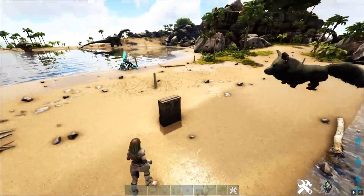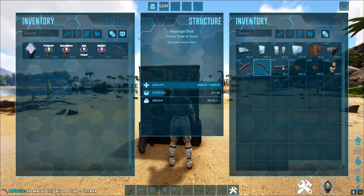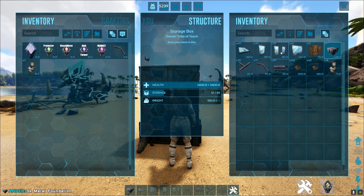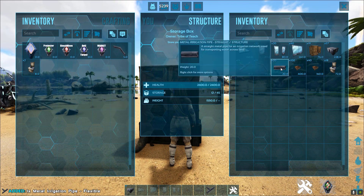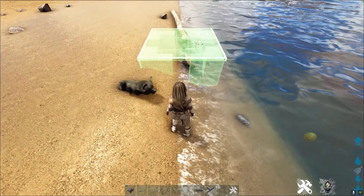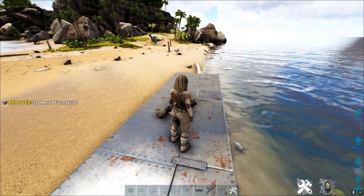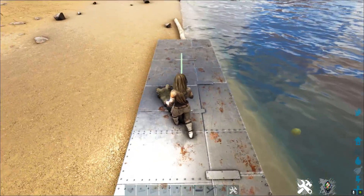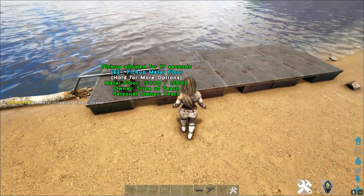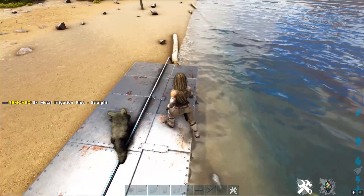Now let's talk about how to actually build this little design to get unlimited fertilizer. First off, what you're going to need: irrigation pipe, toilet — two toilets if you have a couple of people with you. You're going to need a couple of straight irrigation pipes and that's it. So we're going to take this metal foundation and place it down. You can do this wherever — it does not require you to be in a specific zone. I usually set up an irrigation pipe like that so it's nice and flat across all of these foundations.